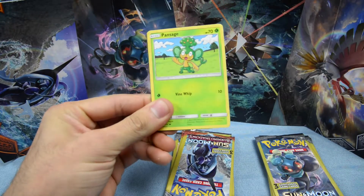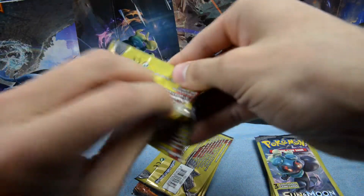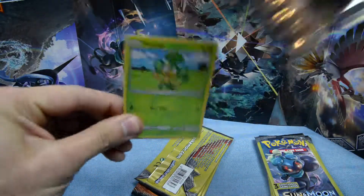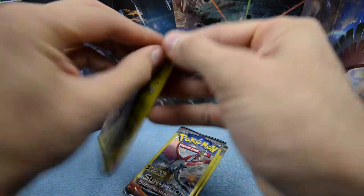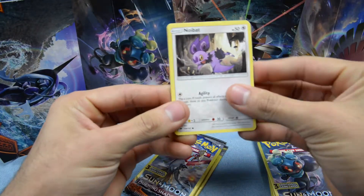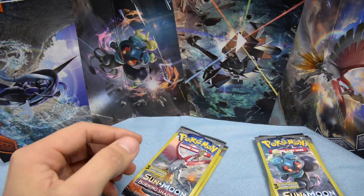Let's see — Merril, Pansage, Psychic energy. I'm telling you guys, these packs are rare to get something good from, and if we pull something good we're gonna be excited. Pansage for the first card, Esper for the second, and Olivia for the third. Pack eight: Noibat, Tangrowth for the rare, and Sophocles for the uncommon.